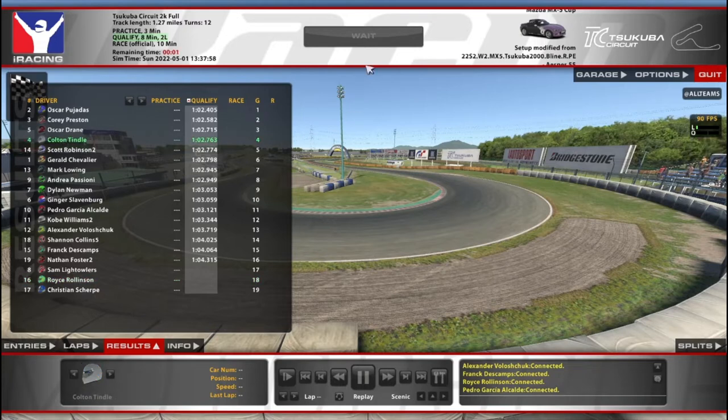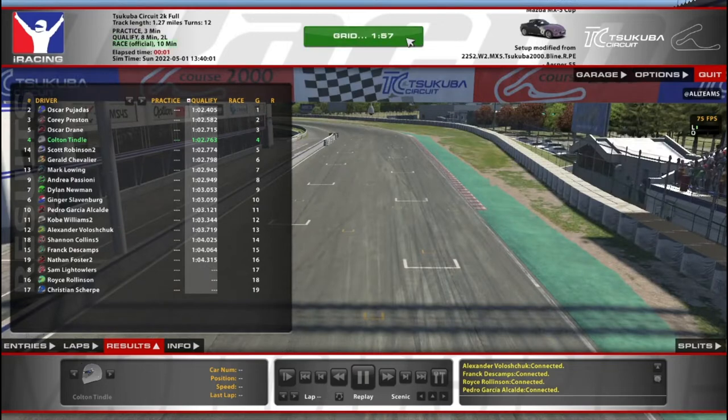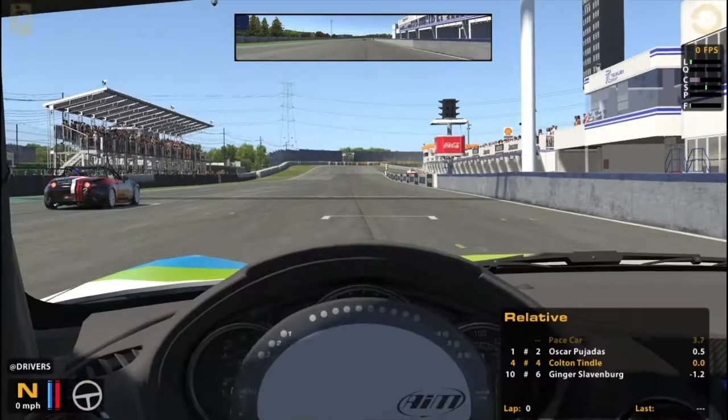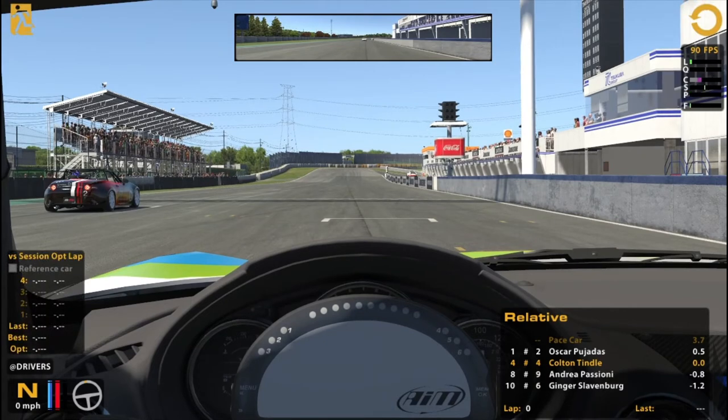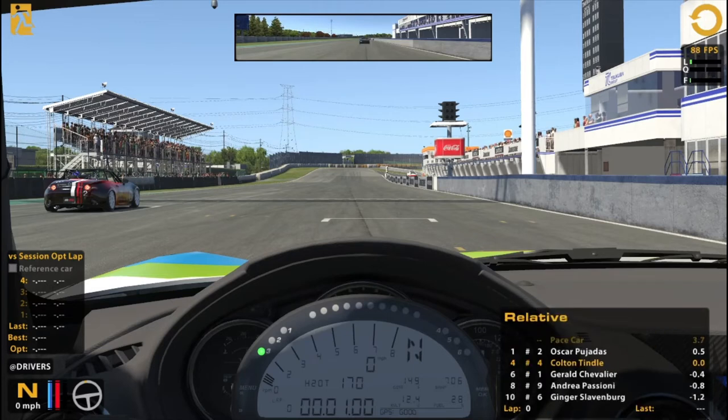It looks like we will be rolling off P4. I imagine we'll be a standing start, unless something went horribly wrong when they set up this series. I imagine most people are probably going with the 2 gallons, but I will stay with the 3. Hopefully we will survive not only this first corner but the rest of the race. It is 10 minutes if I remember correctly. We'll just shoot for top 10 or something — nothing too crazy.